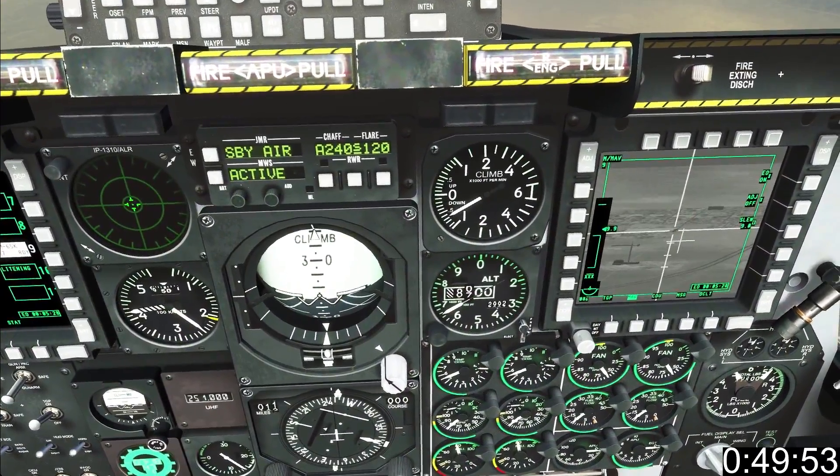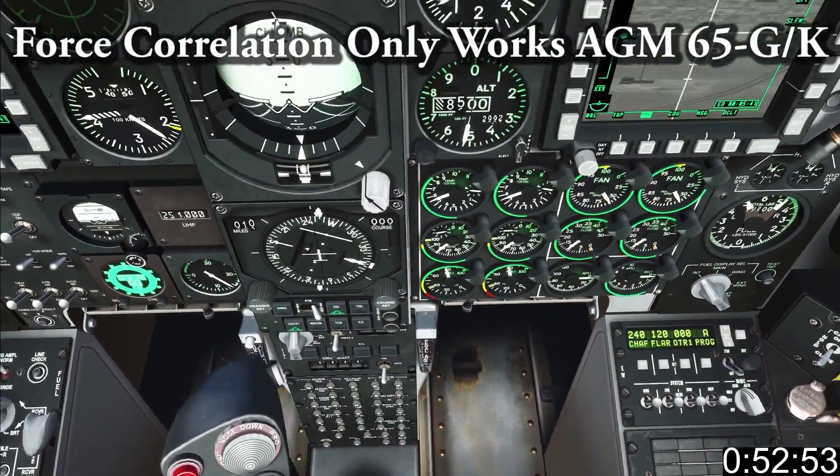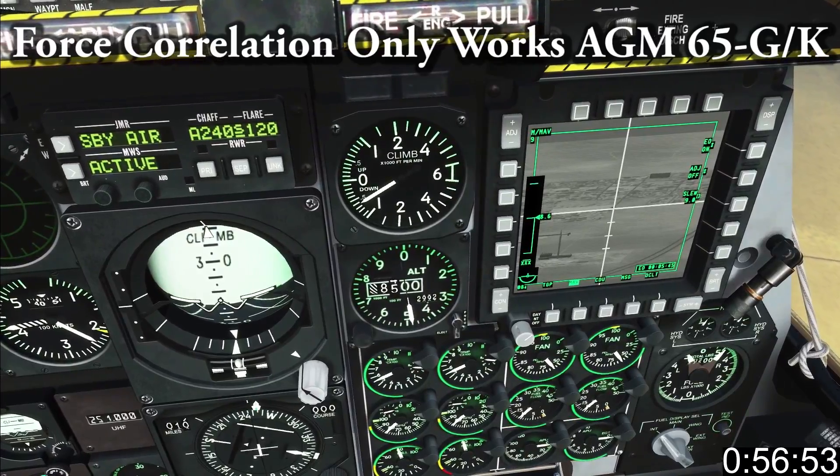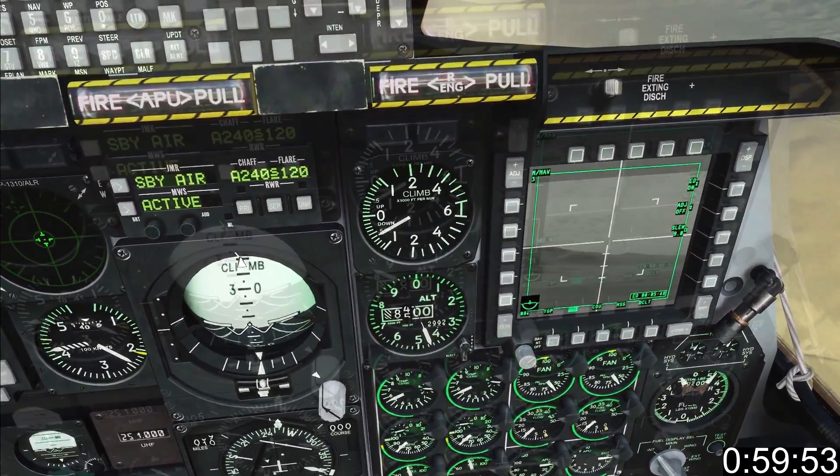Closer to target you'll see the range bar appearing. At a distance you can force correlate by having the boat switch in centre position, place the tracking gate over the target, short TMS aft, slew it a little bit to acquire the target, and launch the missile.